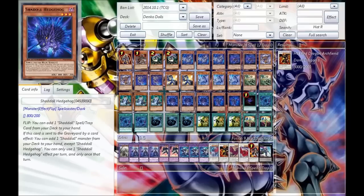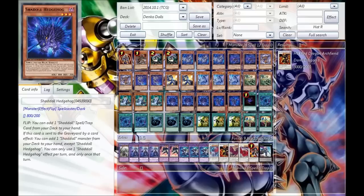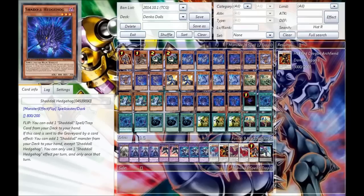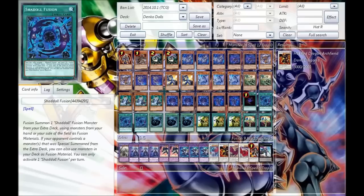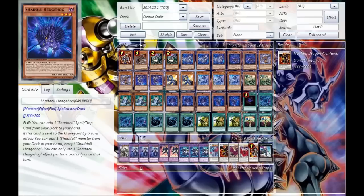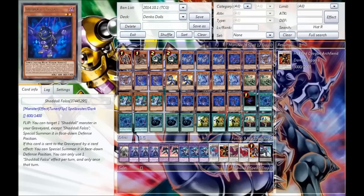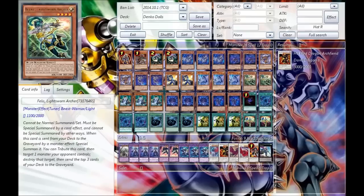Next, we run the Triple Shadow Hedgehog. This is an amazing card as well, because it allows you to recruit into the rest of your Shaddolls. It's not as amazing as Beast, but it's still a card you're probably going to want to be fusing into a lot, as well as its ability to flip and search for your Shadow Fusion or El Shadow Fusion — which is amazing. You want to see these things as early as possible. As soon as you see an El-Fusion or a regular Fusion, you basically have all you need, because these guys just recycle them.